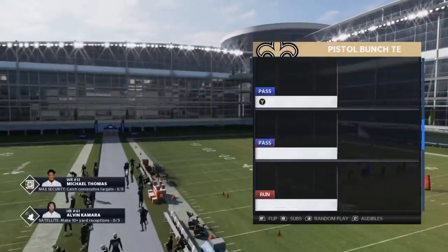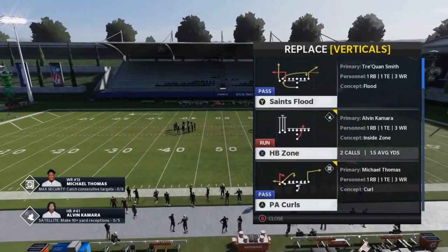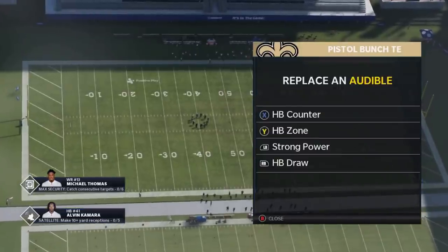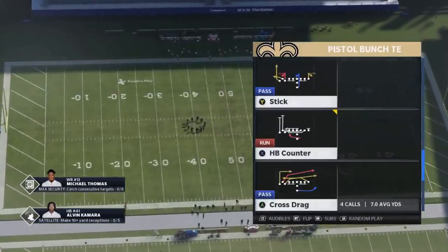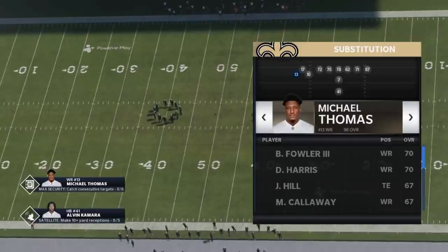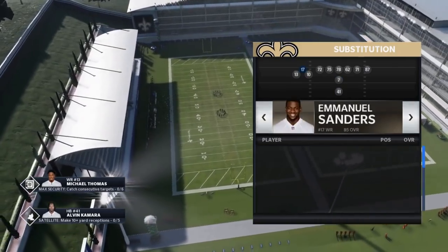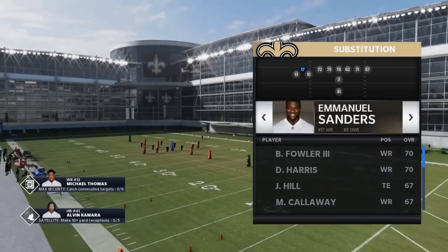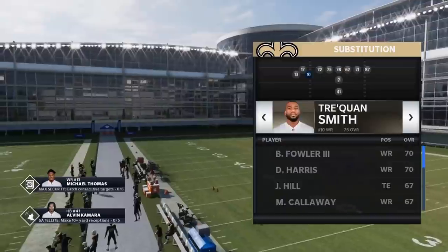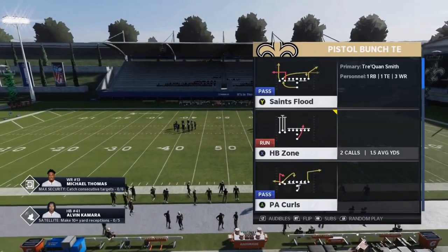I'll show you guys the reads you need to make. I'll put them all on my audibles — the counter, the zone, and the strong power is definitely my favorite now. And then I guess we'll just make the draw play as well. I'm going to run it with receivers because the passing plays are going to be kind of dependent on that. I don't find it's necessary to replace them with tight ends — I feel like the receivers do just fine.